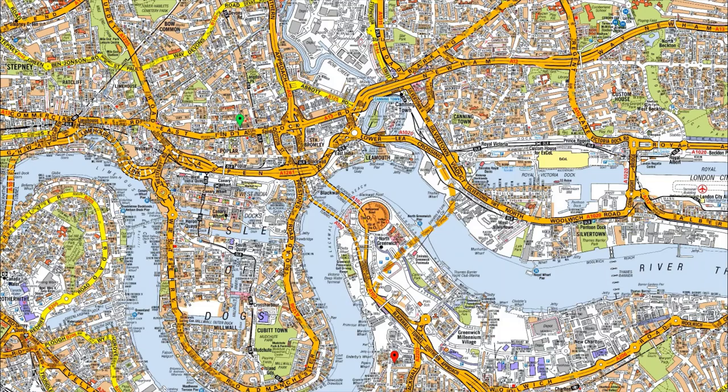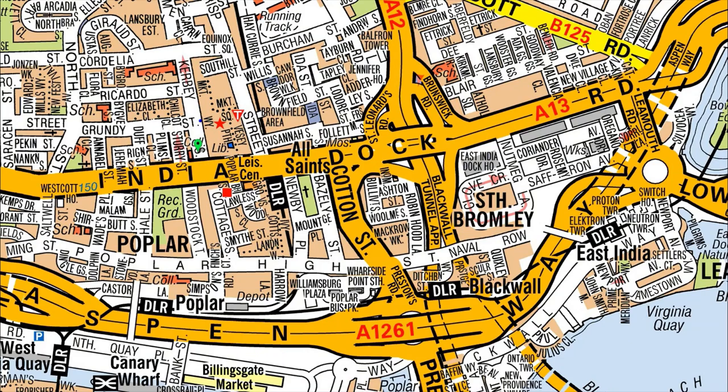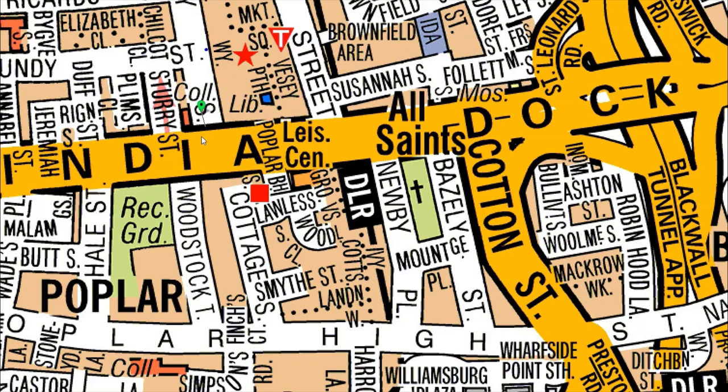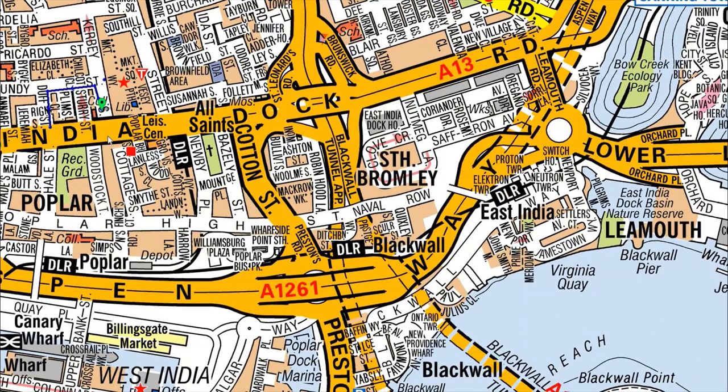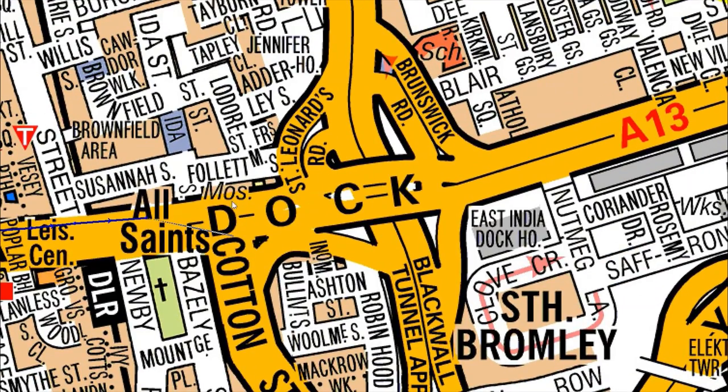Here's our start point. As you can see, this road here is closed so we can't come into the road like that. We're going to have to come out of this road here, stay on our left, and use this road here to come into the India Dock Road. Once we do that, we can stay on our left, still on the left side of the road.